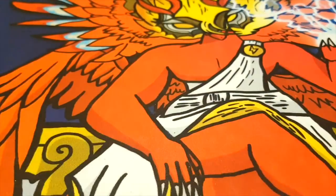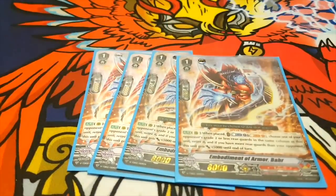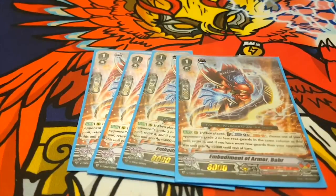For grade ones, we run four Embodiment of Armor Bar. This and the entire Embodiment series are my favorite cards in Kagero — really awesome designs. When placed on Rear Guard Circle, Counter Blast 1 and Soul Blast 1, choose one of your opponent's Rear Guards in the same column as this unit, retire it, and if you have more Rear Guards than your opponent, this unit gets plus 5k. Just place them behind the Vanguard, retire that booster, place it anywhere and retire in the column.